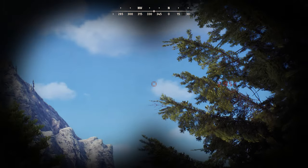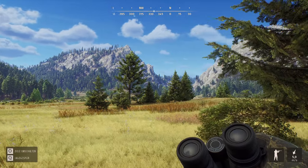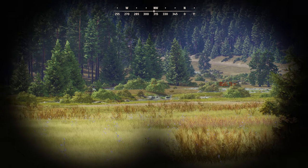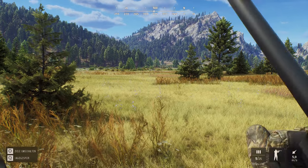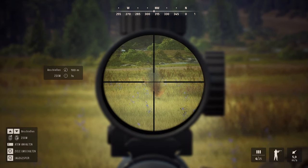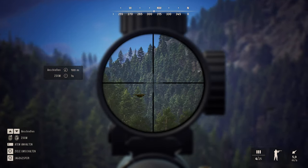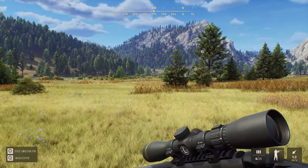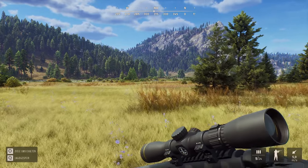Da fliegt ein Vogel. Dafür haben wir, glaube ich, nicht die richtige Waffe. Weiß jetzt nicht, was das genau ist. Aber es ist gerade gelandet, so müssen wir es mal versuchen. Ich meine, die Waffe ist halt echt nicht dafür gemacht. Aber wir haben den Vogel getötet! Da fliegen auch direkt die Mates weg. Einer muss jetzt erstmal reichen. Wird wahrscheinlich total die schlechte Trophäenbewertung haben.